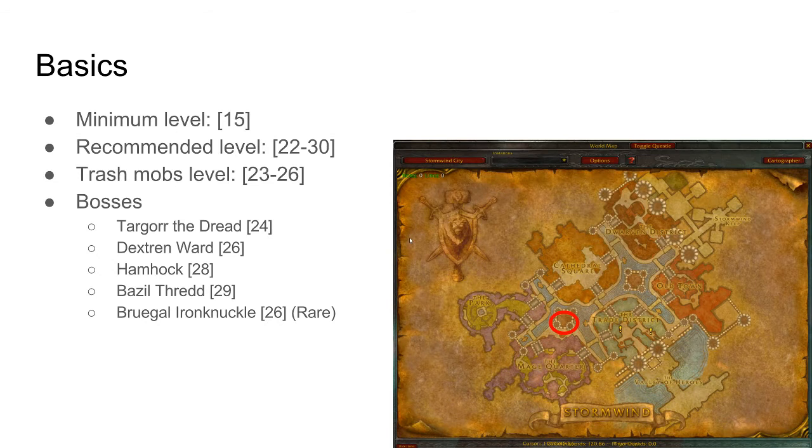First off, the basics. The minimum level for Stockades is level 15. This is quite useful because it's a fast instance to boost, and there are some quite nice drops in here. But they're all bind on equip, basically, so it's quite a low drop chance.